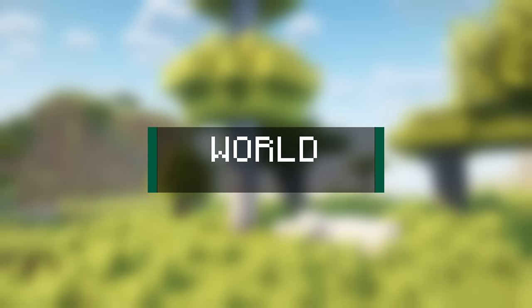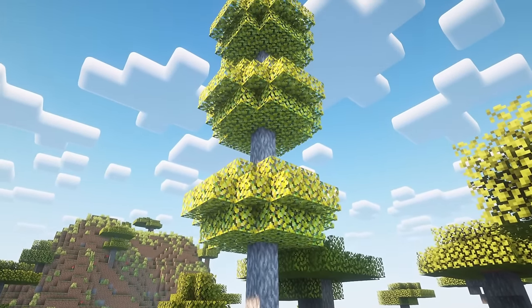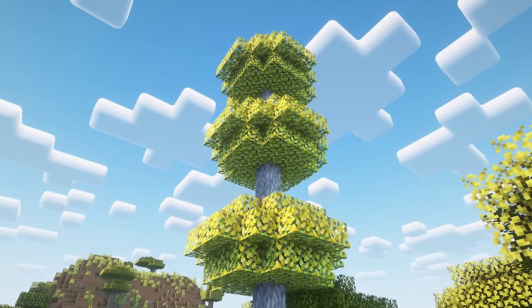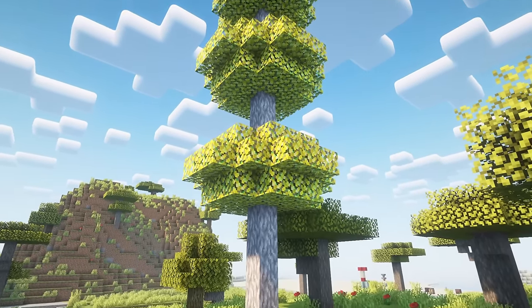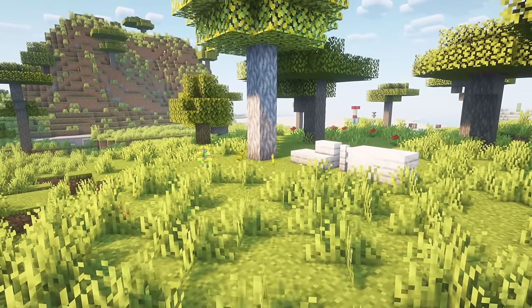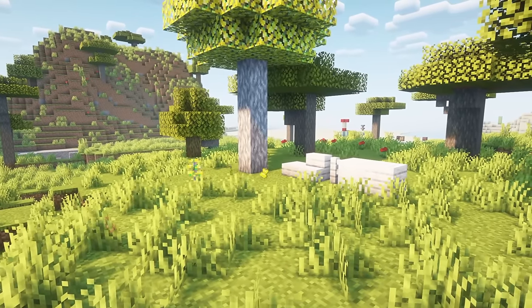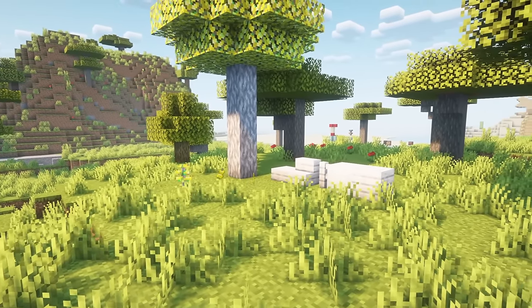Next up is the world features — these can be found generated naturally in your world. Ashen wood is a new type of wood which can be obtained from ashen trees. Ashen trees do not generate naturally; instead, ashen saplings can be dug up by sniffers. Ashen trees will also drop a new food item, the enchanted fruit. Eating this fruit will give you some experience.